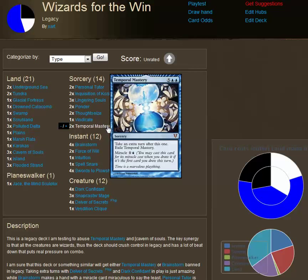At first it seems pretty unplayable, especially in an environment in which games are often over in the first four rounds. But the key here is that this uses the new Miracle mechanic, and what Miracle allows you to do is cast this card for its Miracle cost when you draw it, if it is the first card you drew this turn.